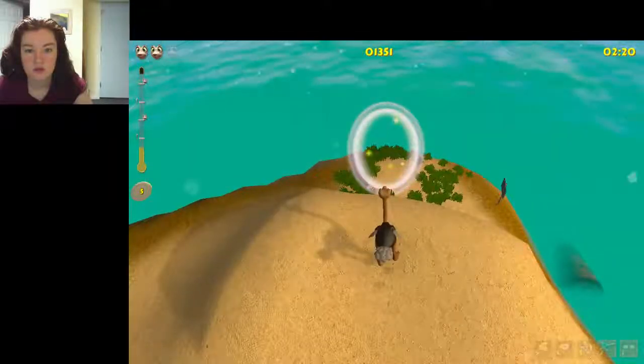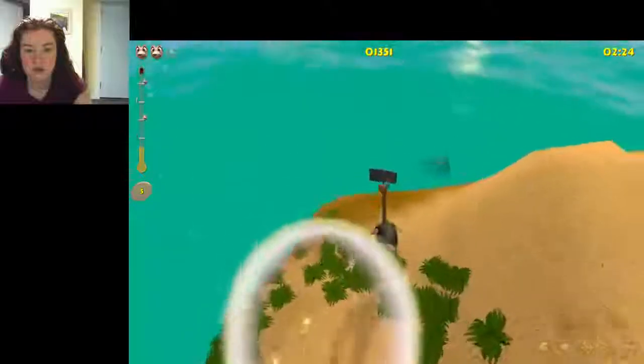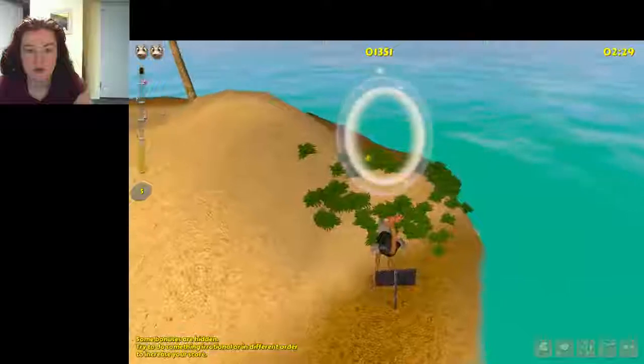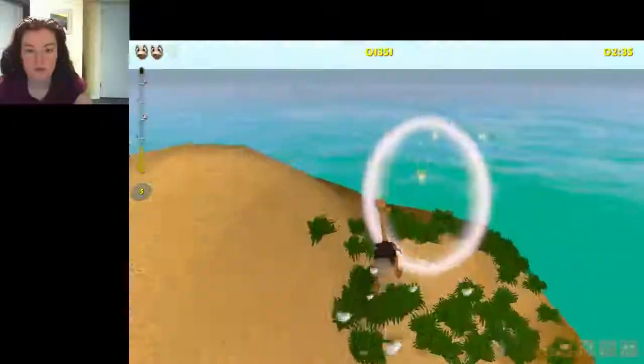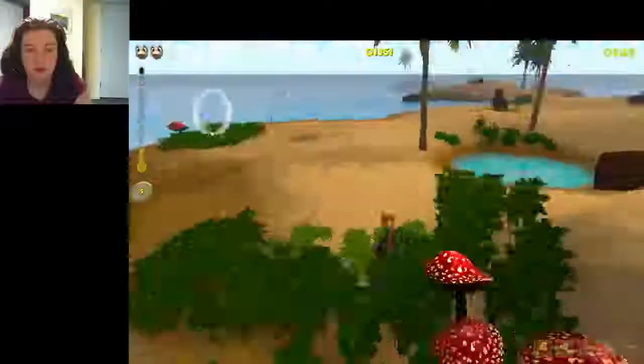One click kicks, and right click puts my head in the sand. Some bonuses are hidden — try to do something irrational or different in order to increase your score. Can I go back? I can't go back.